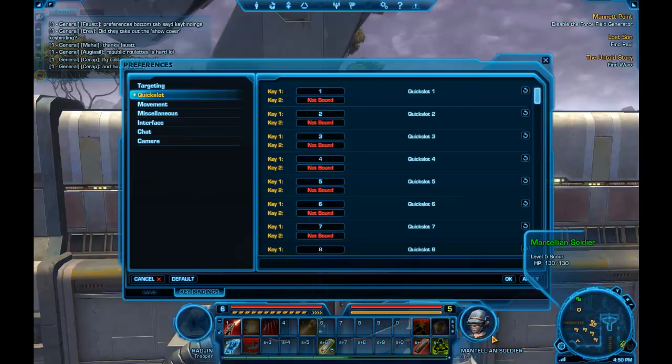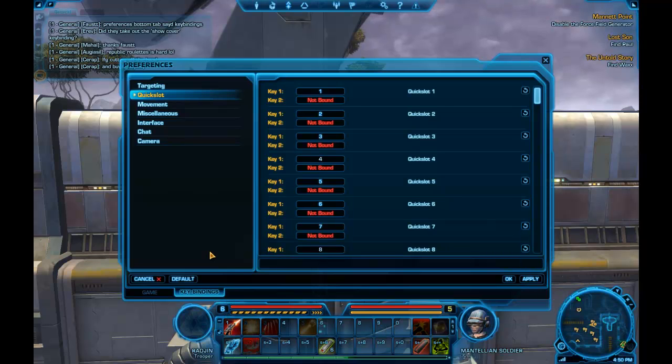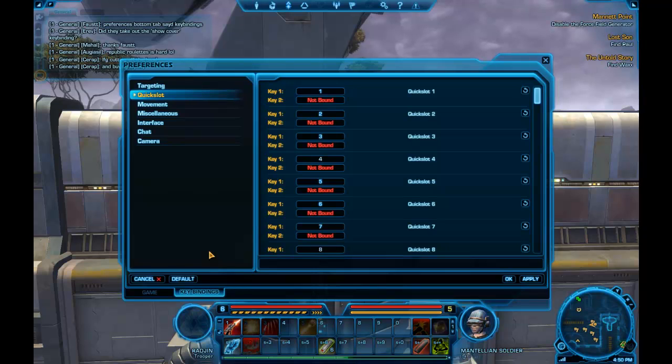And modifiers — so in WoW I've got Shift, Control, Alt, and Shift-Control plus unmodified — so five modifiers — against all twelve keys in the grid to control five grids. Here you really don't have that many things to control. Even a level ten character was only using basically one action bar worth of abilities, and the game only goes to forty. Two action bars may be sufficient, plus Control for your companion.